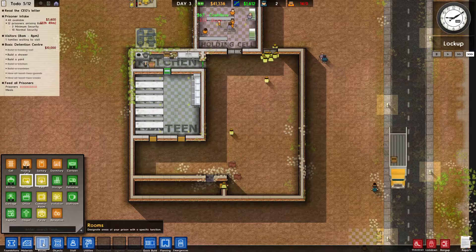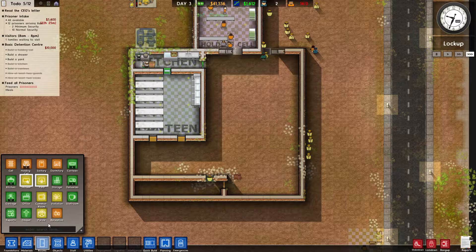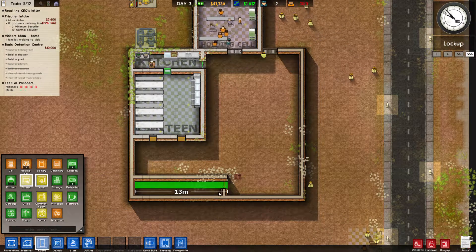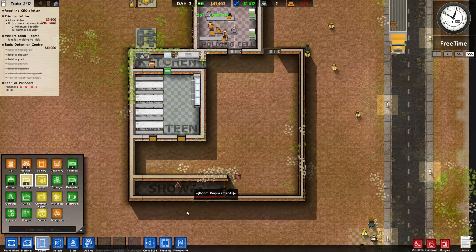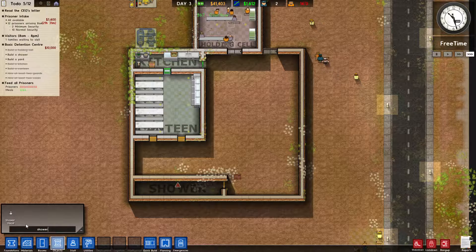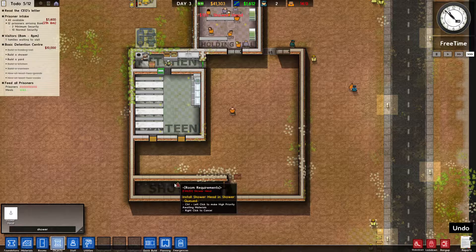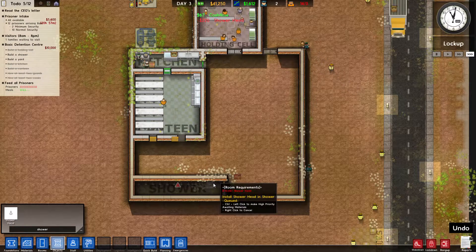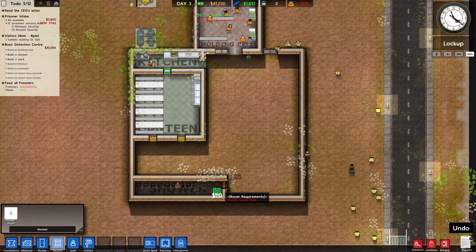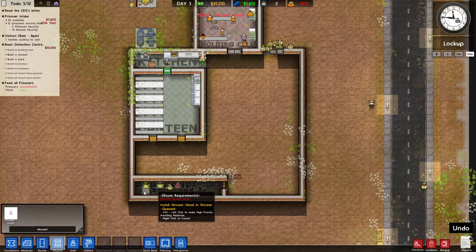Now to designate this as a shower, we need to go to rooms, find shower, click and drag just like we did before, and that'll turn it into a shower. It says we need to add shower heads, so let's go to objects, find showerhead, and add quite a few of them in here. Then rotate these shower heads so they're pointing the right way.